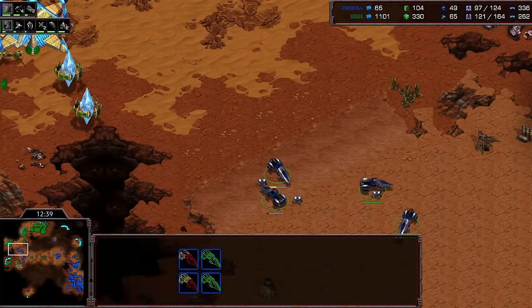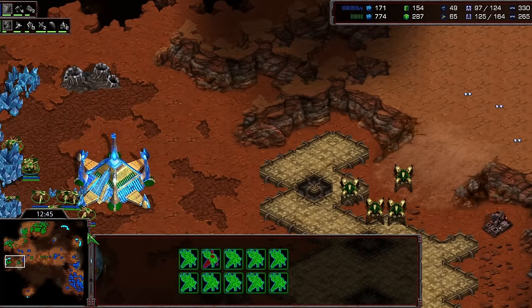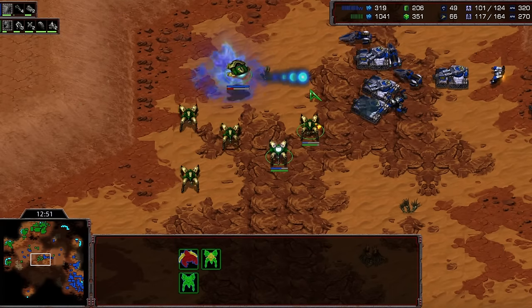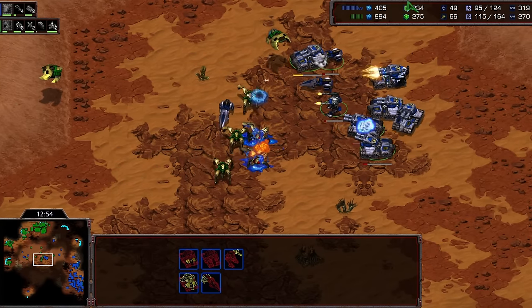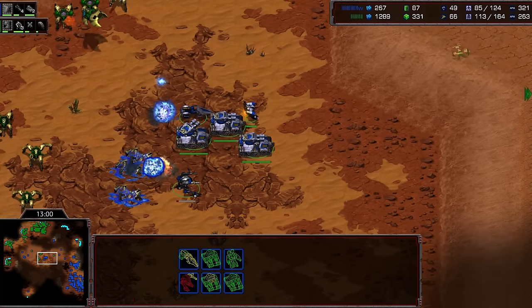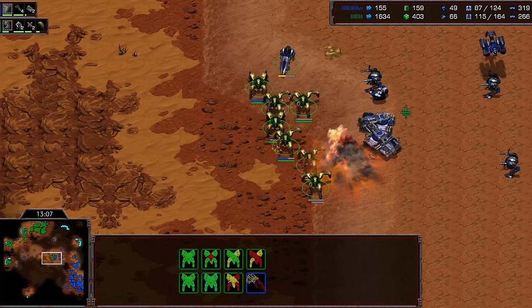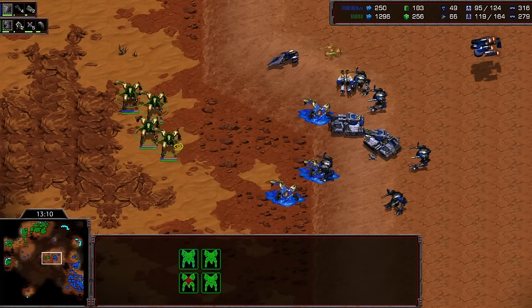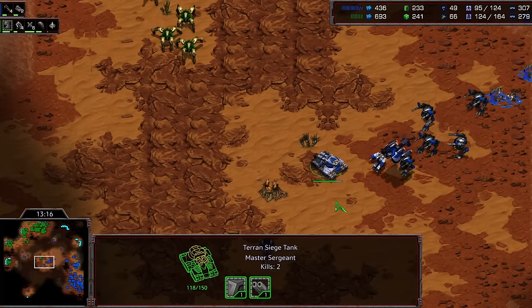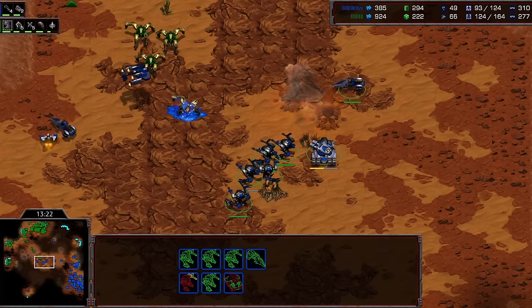Mines over here might connect — this would be huge. Great mine connection! They're killing off a bunch of probes and shutting down this transfer pretty hard. More mines probably going to connect on some of these units as well — very good vulture play from Flash. A big reaver scarab hits the middle of the tank clump and all three of those tanks go down. Losing three tanks at the front line just to kill the reaver is pretty rough.